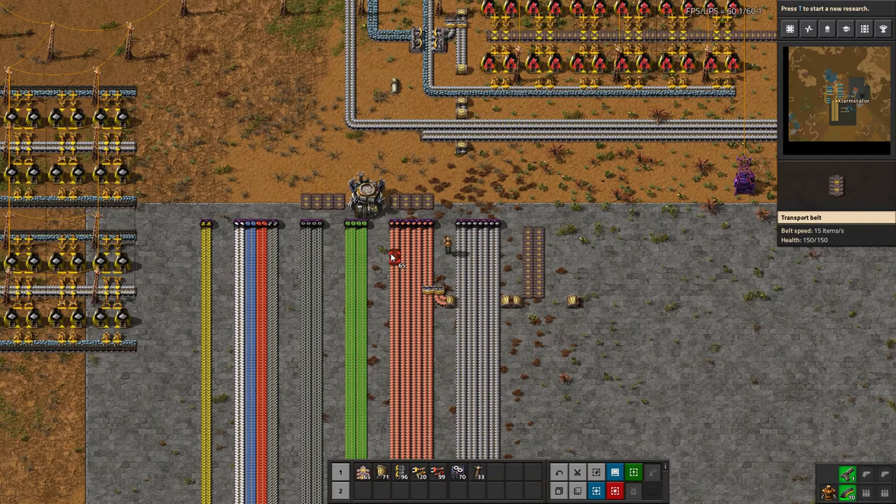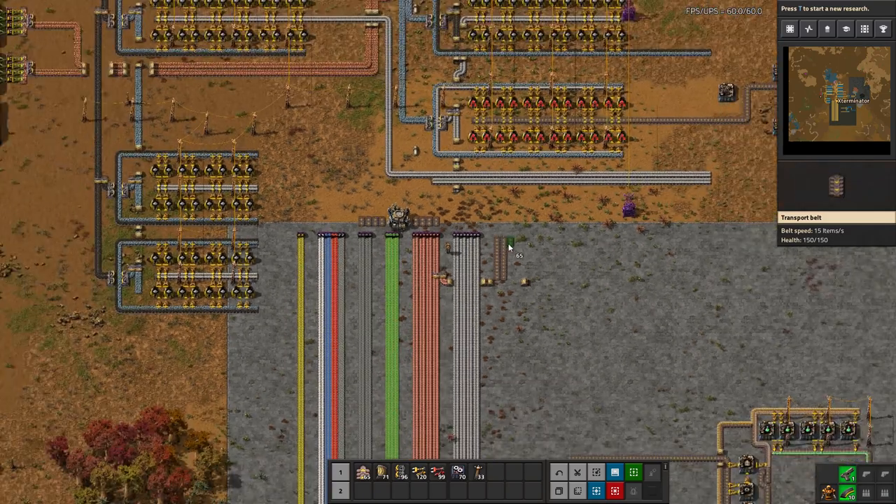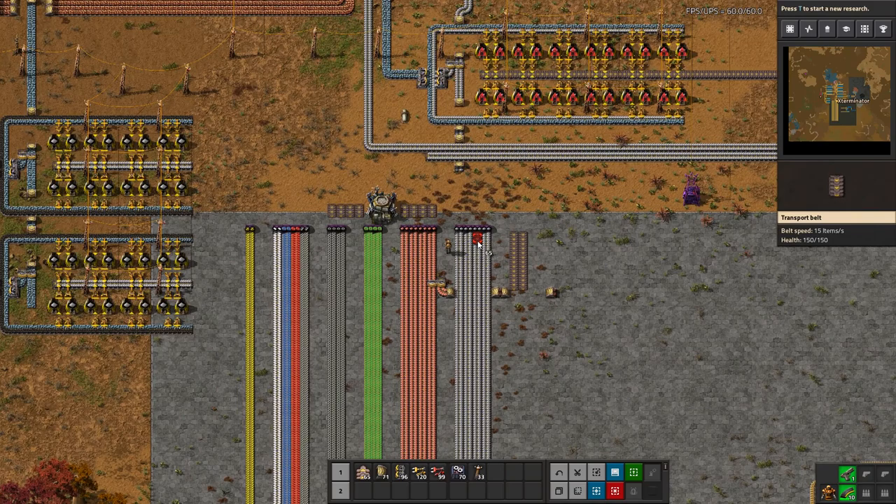If you only do two lanes of each and then one and one, even with leaving the two-space gap, you've kind of trapped yourself in. You don't leave yourself room to expand without completely tearing things down or doing some really crazy routing. So I would say just always plan for the recommended amount, because the worst that happens is you use a little extra space — and space is essentially infinite in the game. You then easily have the ability to connect in the extra lanes you want and continue from there without any hassle.